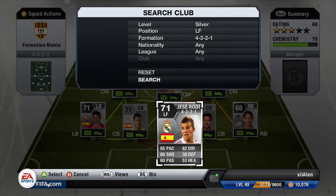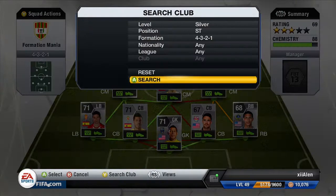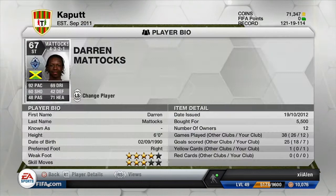Our left forward is Jose Rodriguez, a far better forward. He has 4-star skills, 4-star weak foot, and 85 pace. This guy is a monster — probably the best player on this team. Our striker is Darren Mattox and he has 92 pace and a pretty sick shot too. 6 foot, amazing jumping, amazing heading. The guy is a great, great player. I would definitely recommend him.